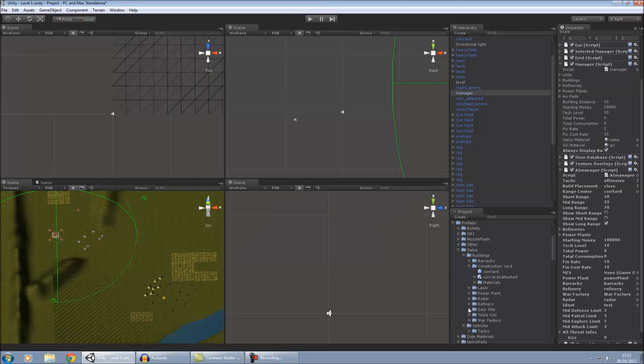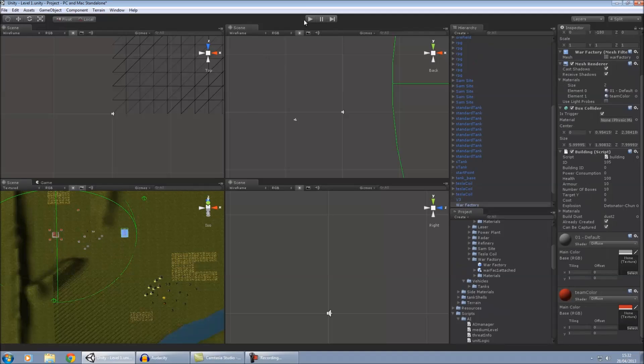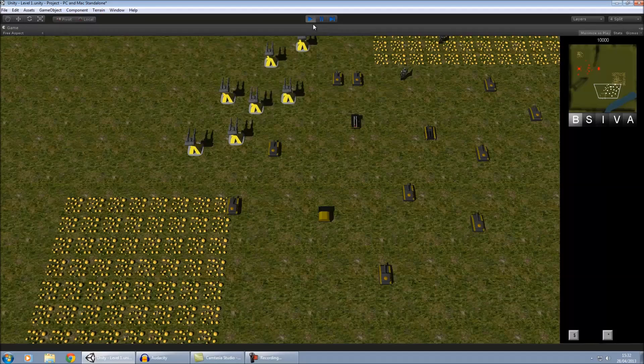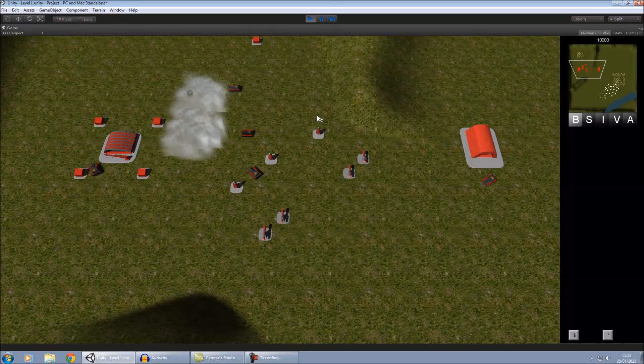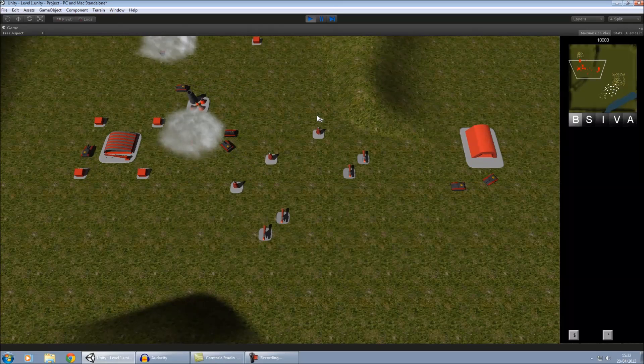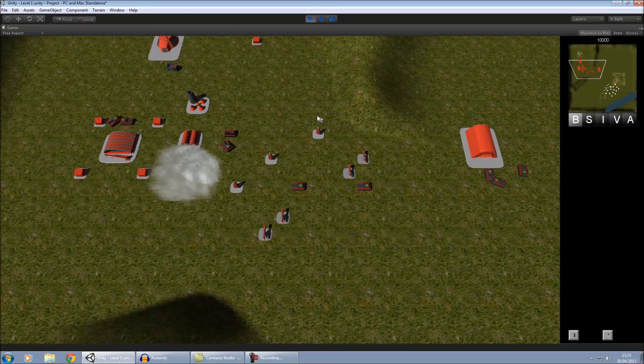If I place an enemy war factory as part of the level design, you can see the AI will automatically detect that. So hopefully it won't build a war factory and should go straight to building the radar instead. Yep, there we go — it's building the radar. So yeah, a lot of it is automatic.